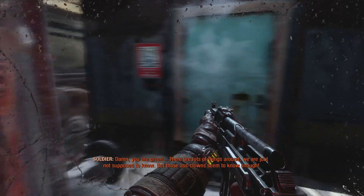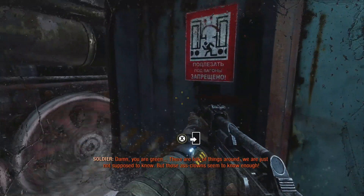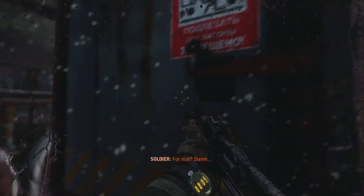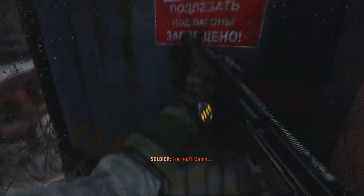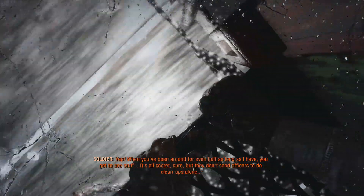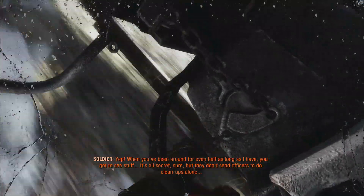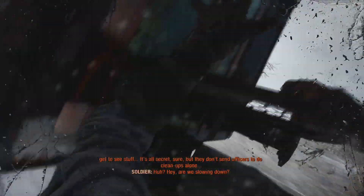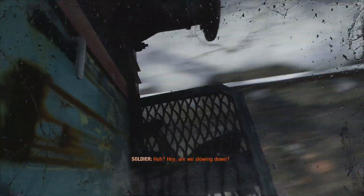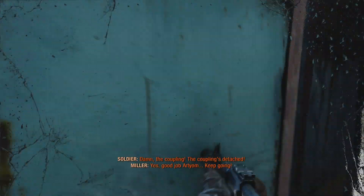Now you can approach the door, but instead of going through it, actually aim at the little hatch to the left of the door and interact with it. You do have to really force yourself up near the hatch and make sure the prompt on screen shows the hatch and not the door, as the context of what you're going to interact with can sometimes get a little bit tangled up on screen. There are a total of two train cars we need to detach — that is one out of two, so we are already halfway done.